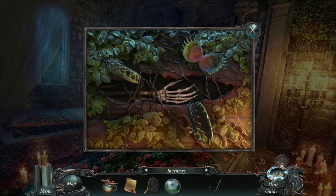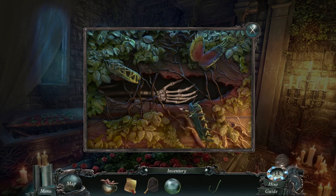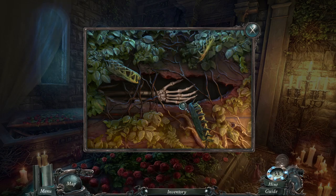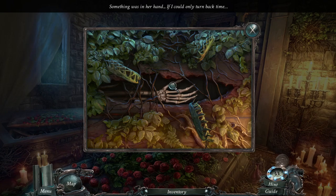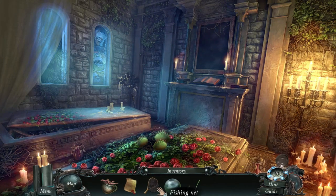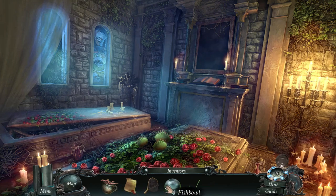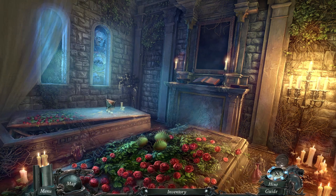Let's give these plants some flies. Give it to each - two and three. Something was in her hand - if I could only turn back time. Back to like a watch or something, like a pocket watch. Okay, so we need something else. We got the hook, which means I think we can get the fish now. We've got bait, got a fishbowl, and we've got a net. I think that's everything we need, so let's try and catch a fish.